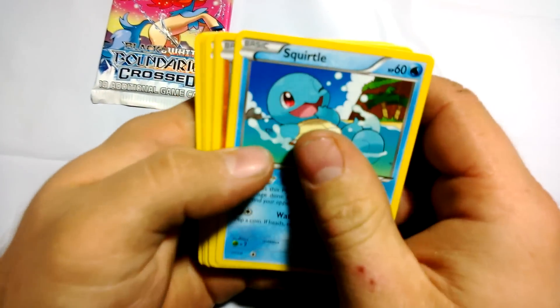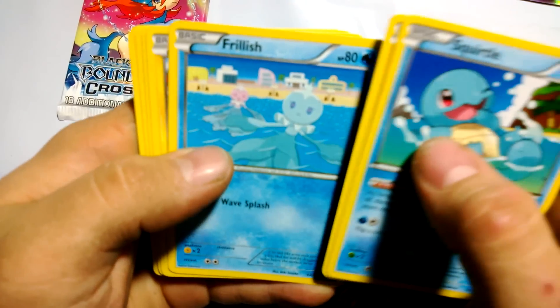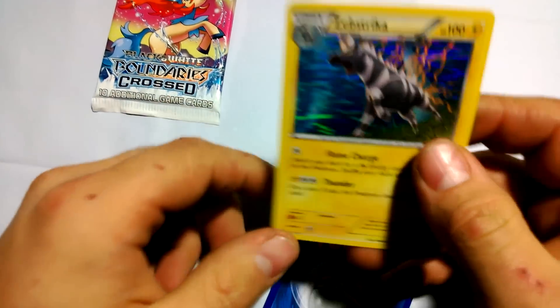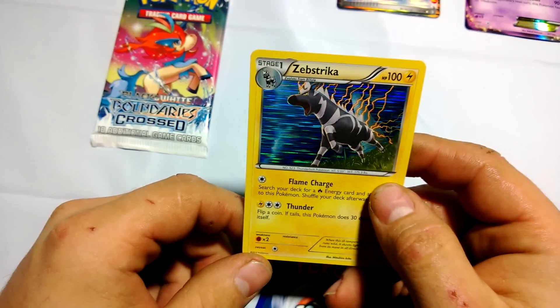I always go odd, right? Now we got a Squirtle, Dwebble, Frillish, Electabuzz, Psyduck, Dusclops, Rocky Helmet, Snorlax. All right. A Zebstrika.